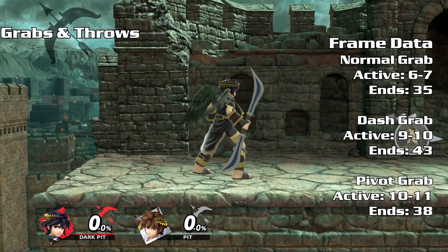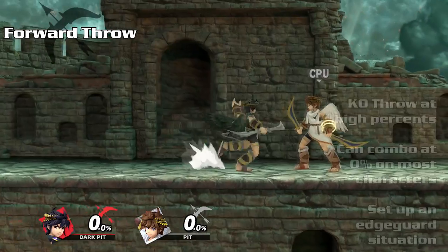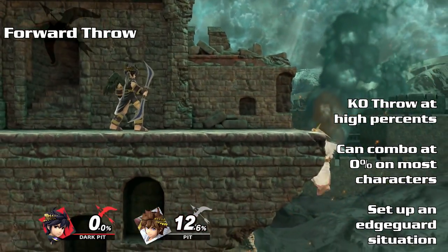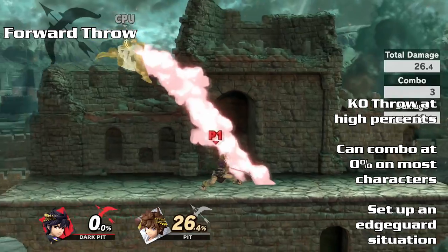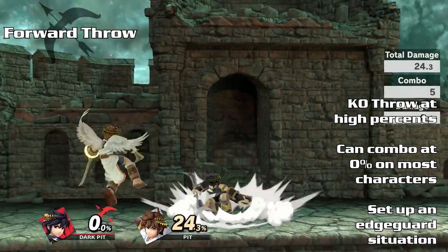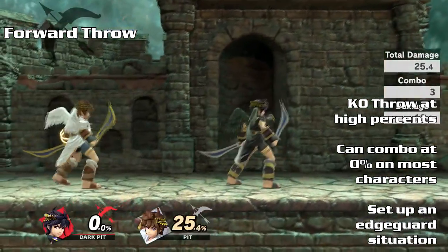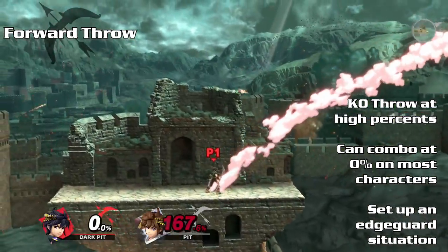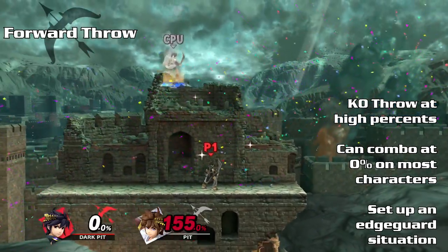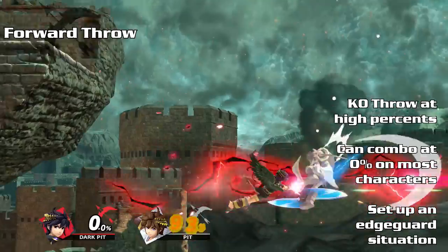Like most characters, Dark Pit's three grab animations have different startup times and recovery times. Forward throw does a 45-degree angled knockback. Dark Pit recovers quickly enough to true combo into dash attack, forward air, or attack cancel back air at 0% on most characters due to its low base knockback. The knockback growth is very high, making it a strong KO throw at very high percents. You'll also get an edgeguard opportunity near the ledge.